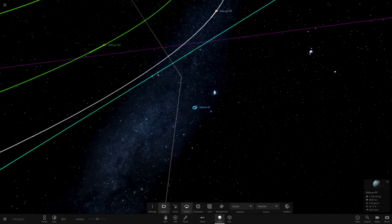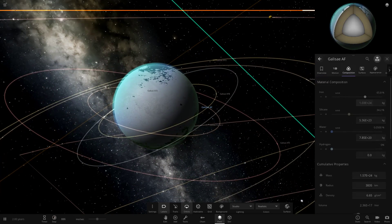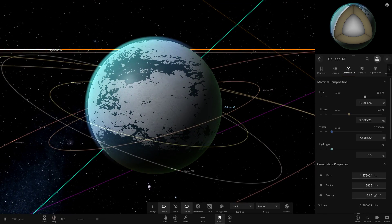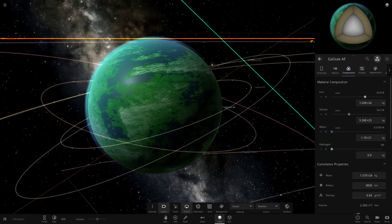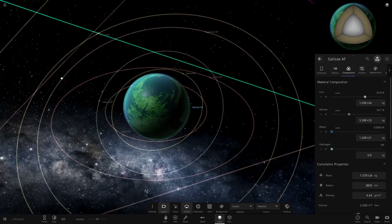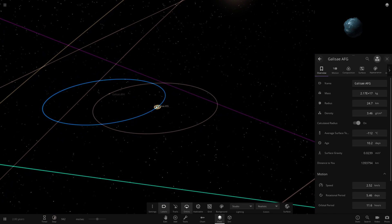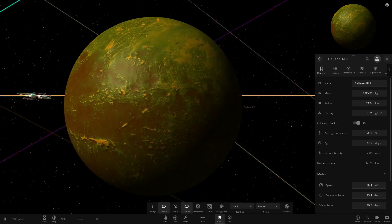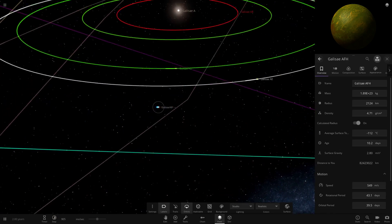Moving to AF, which is also listed as habitable — same deal: add and remove water if frozen. It's very iced over. Trying the fix now — adding then removing water seems to work, showing what it's supposed to look like with the ice just behaving a bit funny. Its moons appear to all be asteroid-sized ones, and then AF is in a binary with AFH — an interesting orangey-green colour scheme on those two.